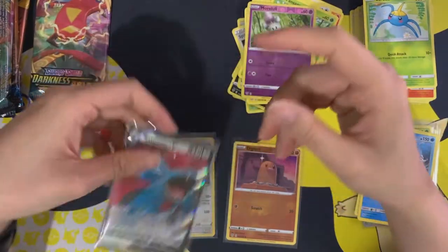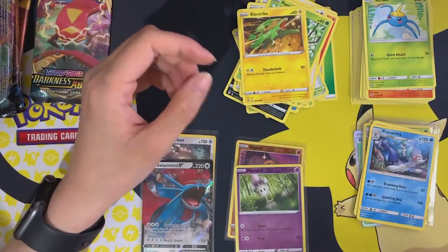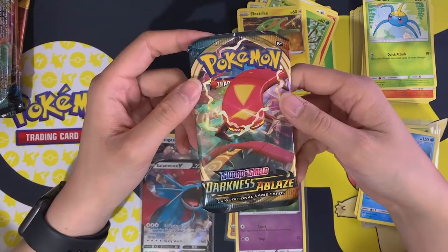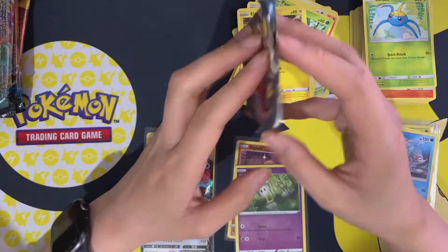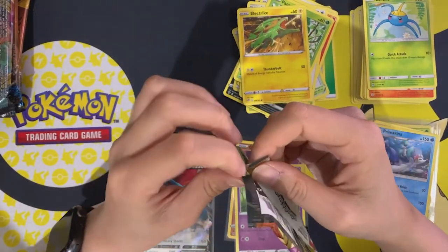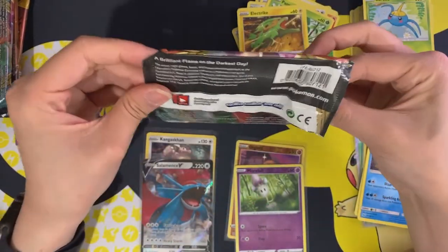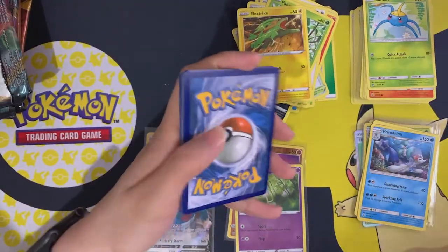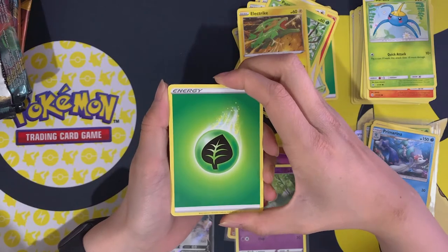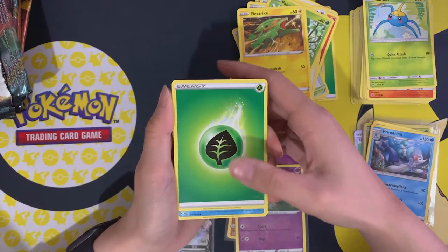Just thought about this — for those wondering why I only have three tins: I got these from a mystery box that I didn't open on the channel, because I got it with an order I made for more packs which will be coming in later videos. I got these three mini tins within that mystery box, as well as Shining Fates tins, and there's also an additional opening at the end of this video.